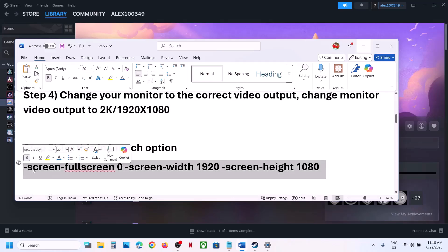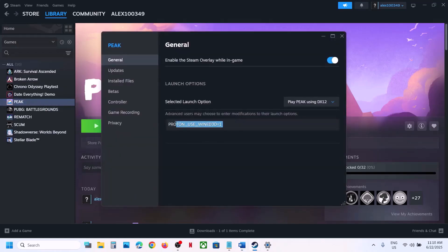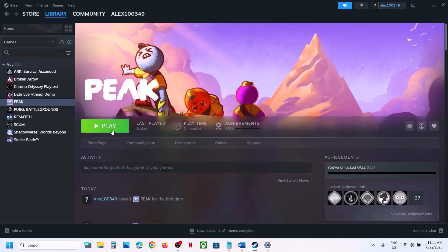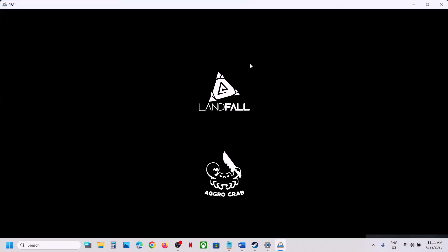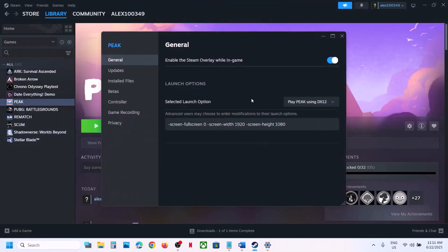The next step is to try a launch option that has worked for many players, including me. Make a right click, go to Properties, and type in the launch option provided in the video description to launch with 1920x1080. Click Play, select DX12 again, and then check.